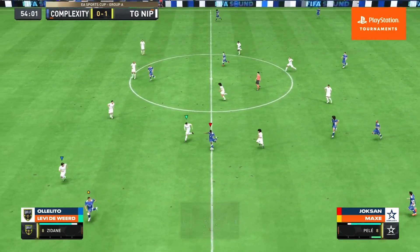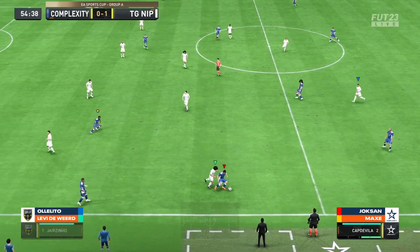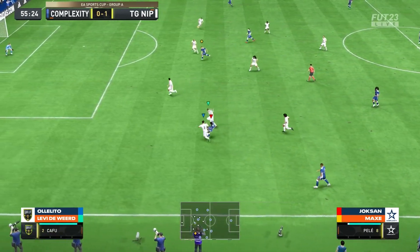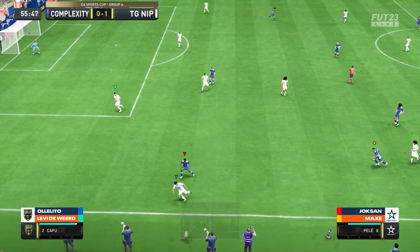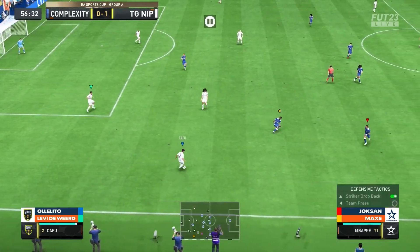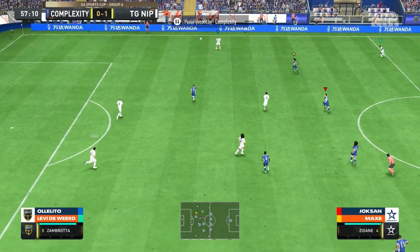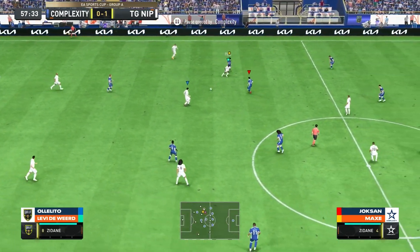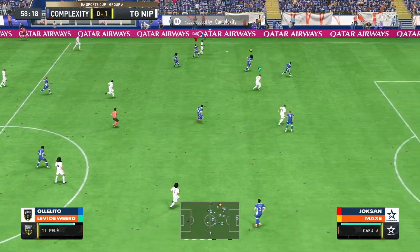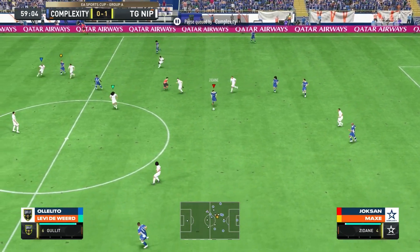Certainly an extra oomph is needed. This is where frustration starts to kick in for Complexity when those chances start to happen and they're not taking advantage. They still have the possession and are still getting into the final third. But will TG-NIP start to play the slow game and try to frustrate Complexity a little bit more? These guys have so much experience — and if you don't finish your chances, it's a cruel game.